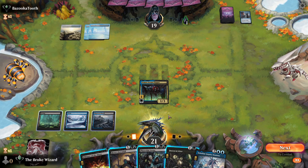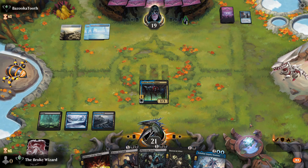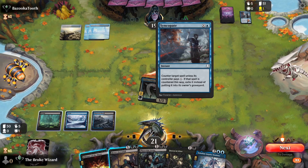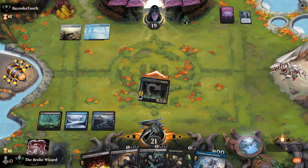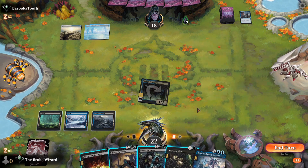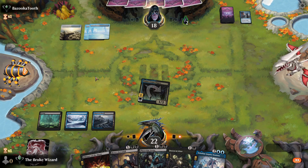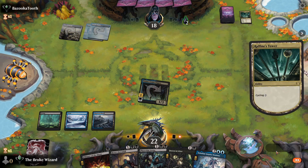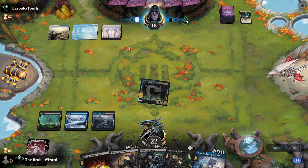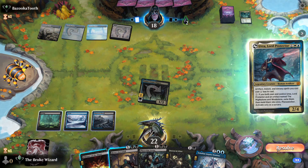Just got done putting the kid to bed so my mind isn't fully with it. They use a counter spell right away with zero other counters — would you do that if you had more? Let's pass priority and leave it alone for now. If they play anything we can respond. They're cycling — maybe they didn't have anything. Our card draw is tough. Urza's here — we can deal with that, we're going to get rid of it.